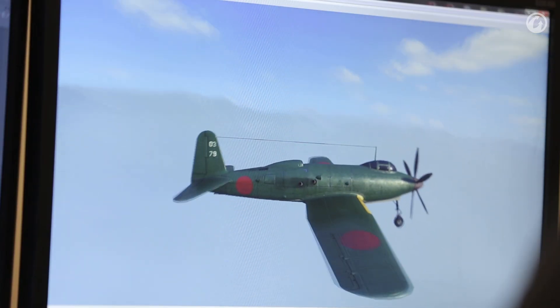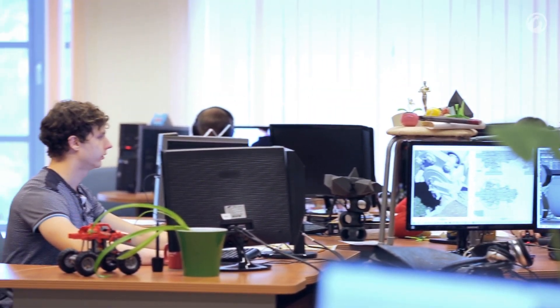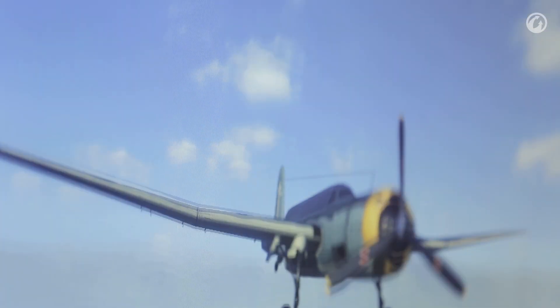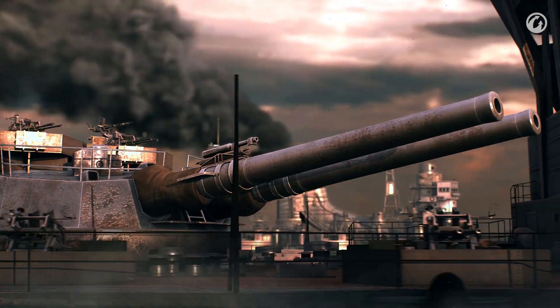However, getting closer to your enemy is a risk, so you have to keep a balance. Consider the risks that come with getting closer to the enemy versus reducing attack time and doing more damage. Carriers can easily decide the fate of a battle. Yes, you have to control a lot of things — your carrier, your aircraft group, as well as the tide of battle — but at the same time, this helps you to assess the situation. It's quite possible that clan leaders will choose aircraft carriers to go into battle with.